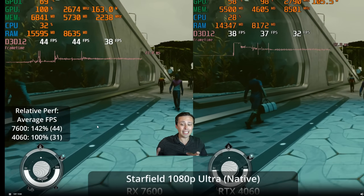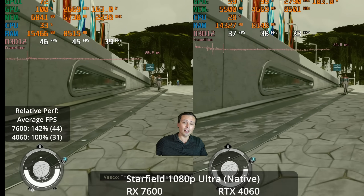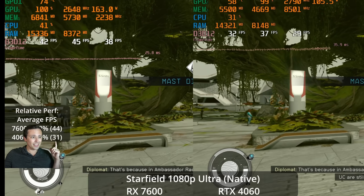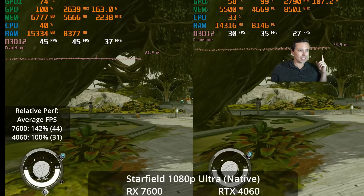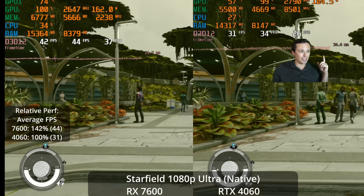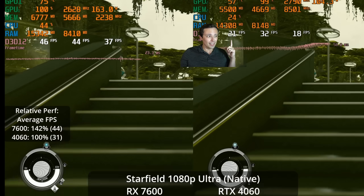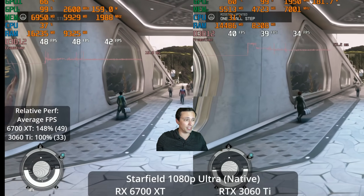Switching over to native resolution at the ultra settings — using the ultra preset but turning off FSR — we're now seeing the 7600 pull in 44 frames per second and the 4060 only hitting a 31 FPS average. Especially towards the end of this segment, things are going bad for the Nvidia GPU. Watch the frame rate tank — we're dropping into the low 20s, hitting 20, 21, while the 7600 is still up in the 40s. And if you're trying to blame VRAM, you can't — they're both 8 gigabyte GPUs.